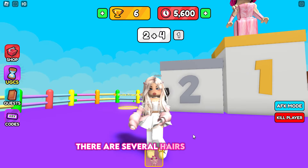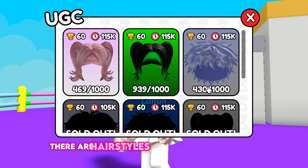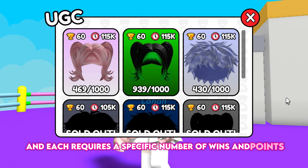There are several hairs to obtain — click on the UGC button to view them. There are hairstyles for both girls and boys, and each requires a specific number of wins and points.